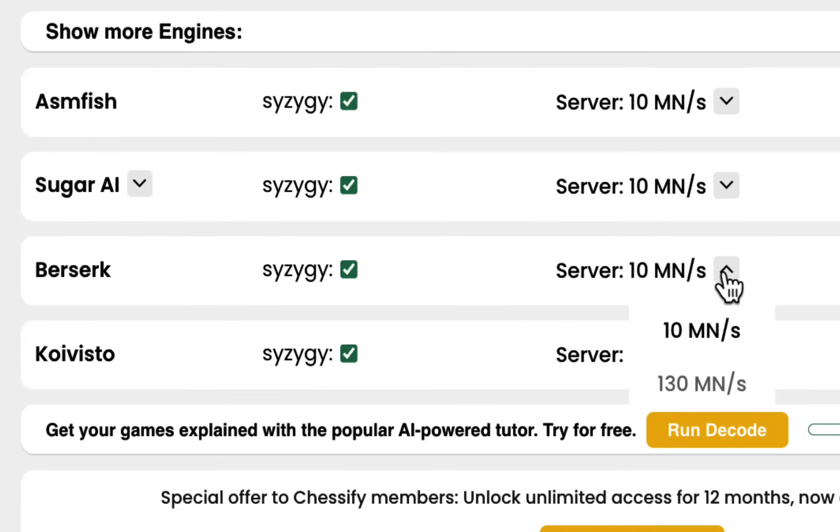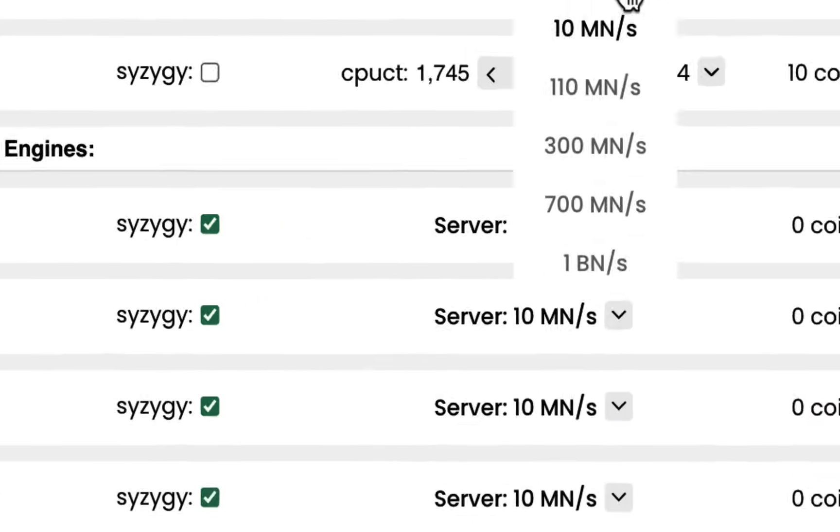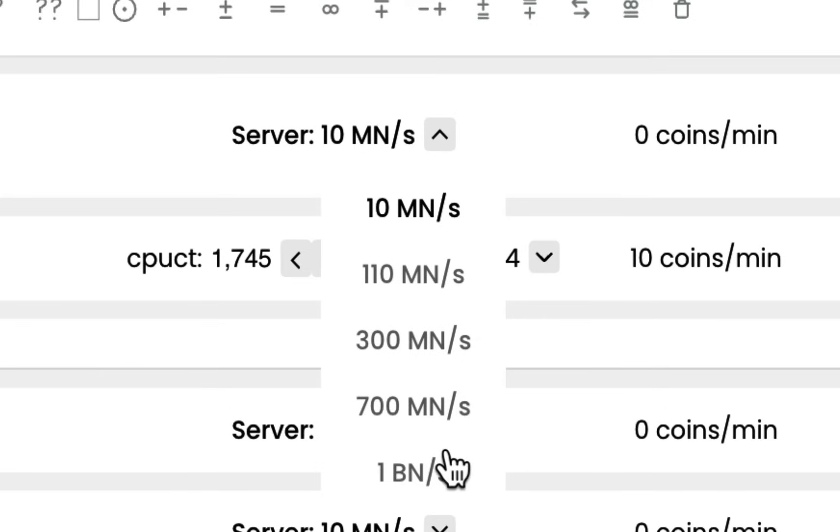For ASM Fish, Sugar, Berserk, and Koi Visto, the speed servers are the same. However, Stockfish has a lot more options.